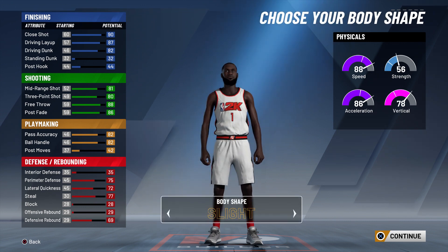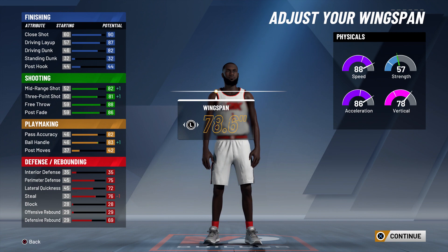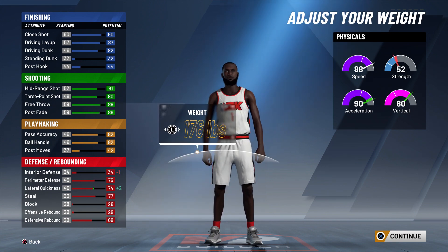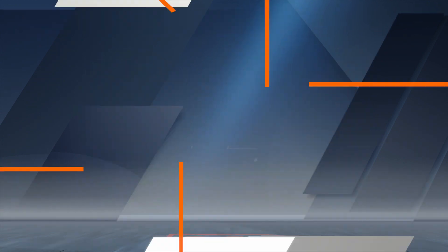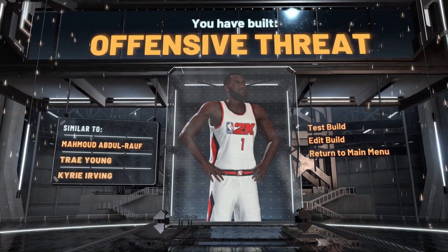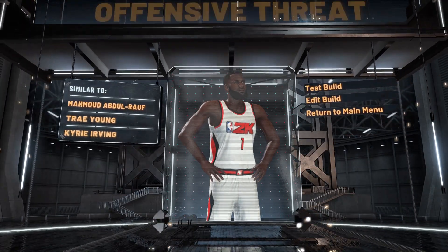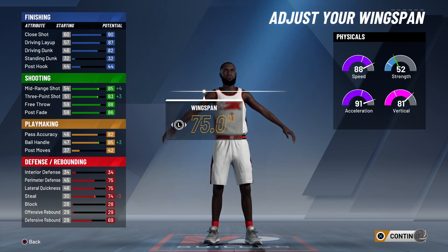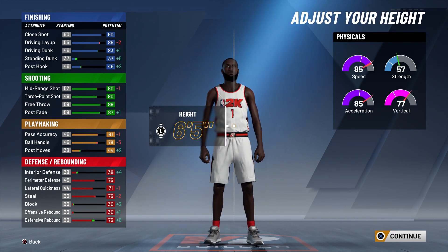Let's look at the slashing sharp offensive threat build — this is how everybody makes it: 6'3", minimum weight, baby arms, and they give it a Slasher takeover. Technically this build can't speed boost off the rip but they still use it. This was cute when behind-the-back was ready and 86 ball handle was a big deal.